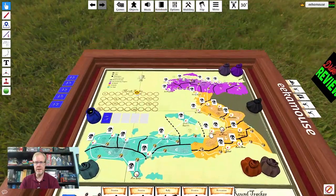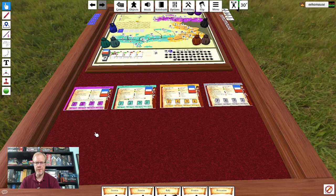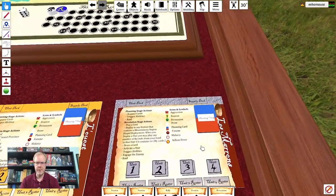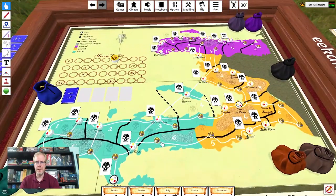If we zoom in here, you can see the main board with some setup that's happened already, and there are also four player boards. You can play this one to four players. Depending on the number of players, you will play different factions. So if you were to play a single player game, you would use the Les Maroons, but as you add more players, you'll start to add more of these different factions.